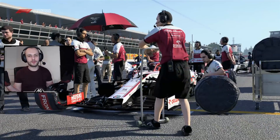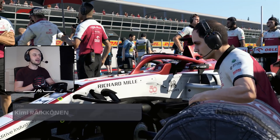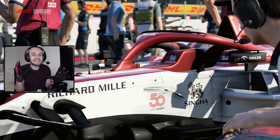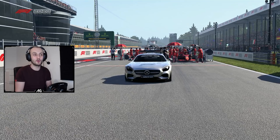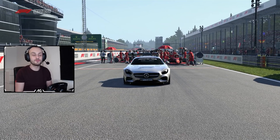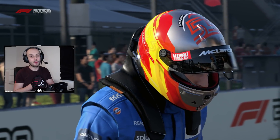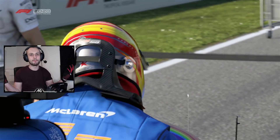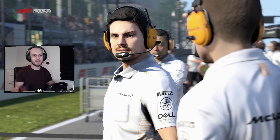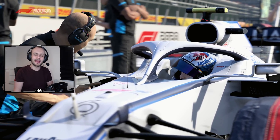First of all, we're going to be in the Ferrari — one of the draggiest cars in the 2020 season. We're going to do a first test lap on Baku, just because of that massively long straight. I want to see how quick we can go with negative drag. After that we'll get onto a race, and we'll do Monza — we have to do the top speed.